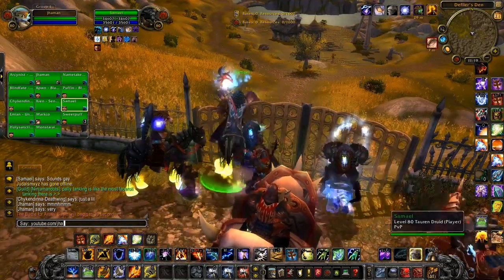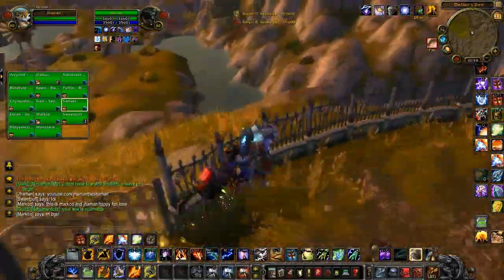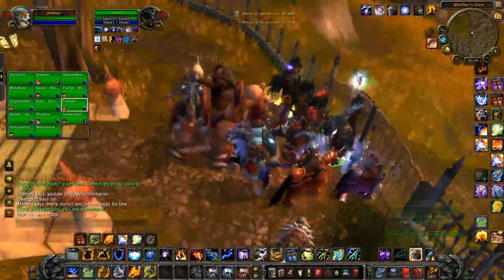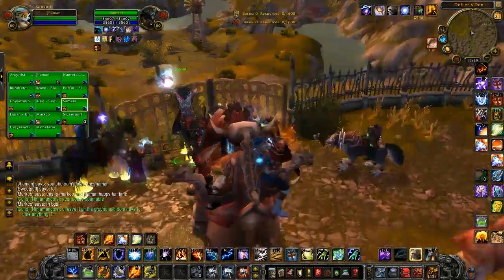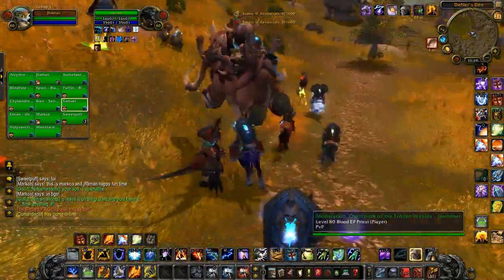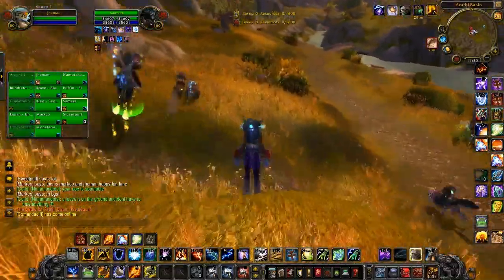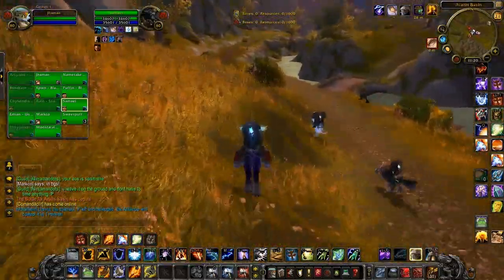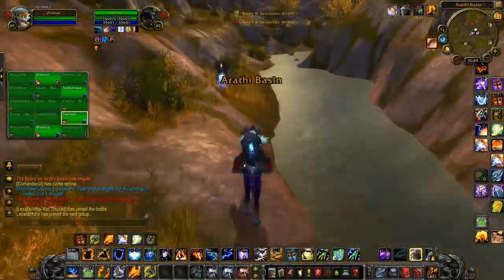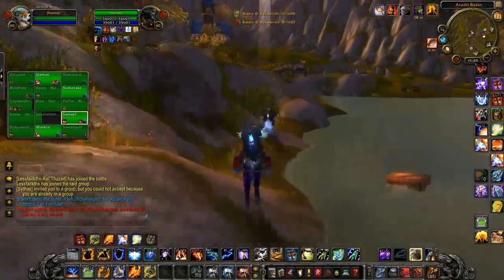Frost Shock is another great spell now. With PvP Gloves and the talents, all our shocks are now 45-yard range — that's longer than any other spell in the game. We can hit anyone from 45 yards with a Frost Shock, which is amazing. Getting any range caster or DPS, like a Hunter, using it at 45 yards when they cannot hit you — I love it. I love slowing Hunters at 45 yards and just dancing outside their range.